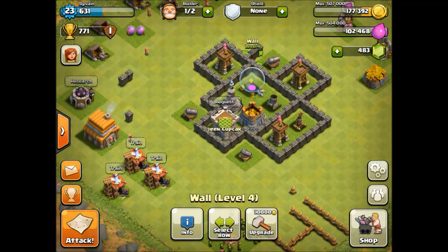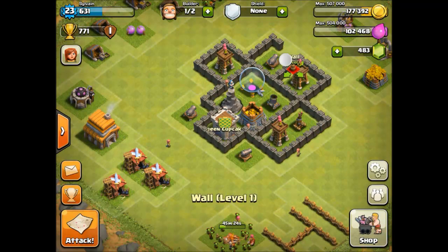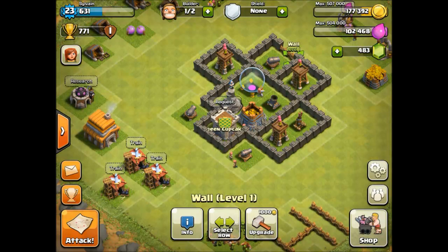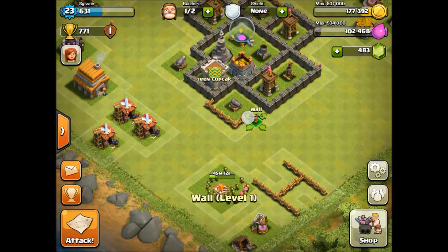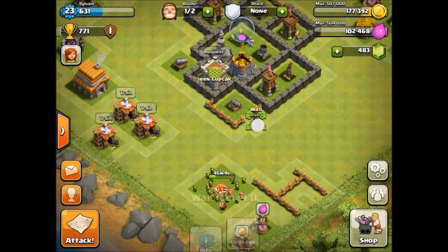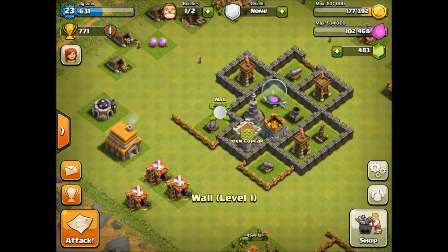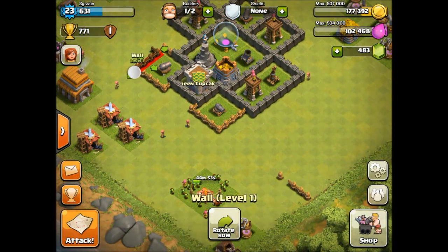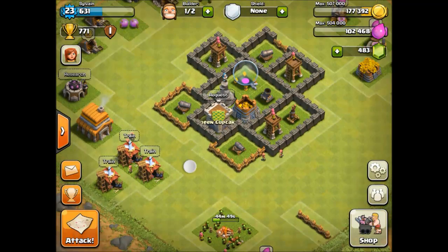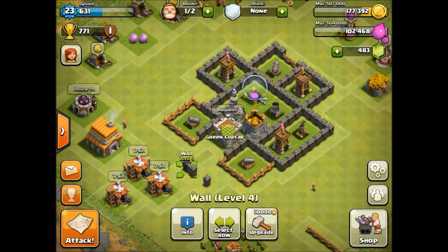I'm pretty happy with this so I'm going to put in some walls. Most of the new walls are low level but we do have enough of them. Let's put this section over there and surround this cannon with walls, then this section over there and surround that cannon with walls as well. We still have five walls left — we can move the clan castle back and put another layer of walls between it.